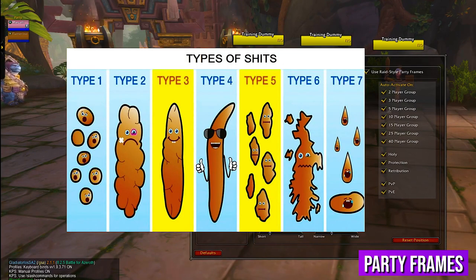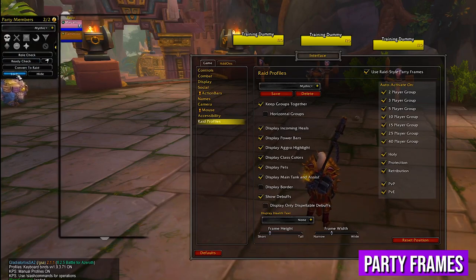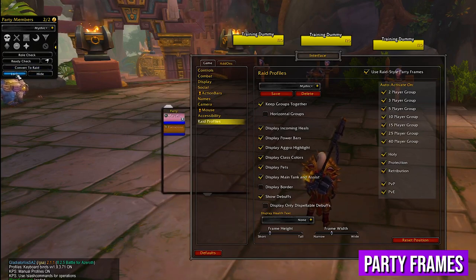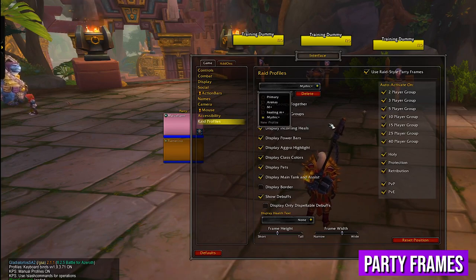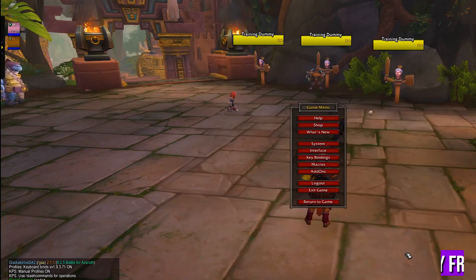To move the frames closer to your character, click the small arrow on the top right and hit Unlock so the handles are activated. You can move them anywhere you want — just remember to go back and hit Lock Frames when you're done. You can also make them bigger or smaller using the frame width and height options below. Play around until you find your perfect look, and remember to hit Save before closing so the profile gets stored. You can also make a new profile with smaller frames positioned top right for raiding, following the same steps. Now you have a clean and slick party frame.